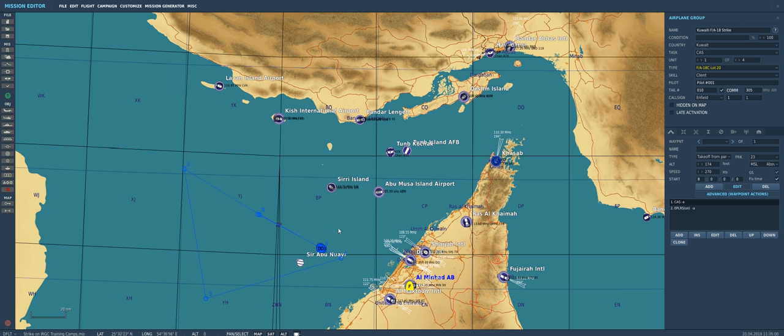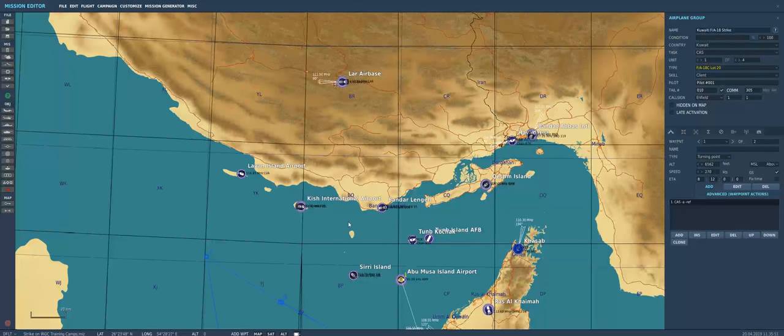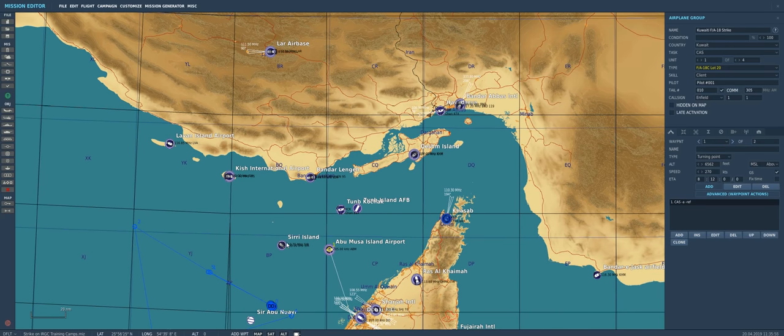Abu Musa Island is a great physical landmark for pilots to orbit — it's just an island in the middle of the water, easy to do a left-hand orbit at different altitudes while everyone converges. The carrier, Al-Minhad, and Ras Al-Khaimah are all roughly 50 nautical miles from Abu Musa, so all jets converge a similar distance. We'll start creating waypoints for our Kuwaiti strike group, adding waypoint 1 right on top of Abu Musa Island Airport.